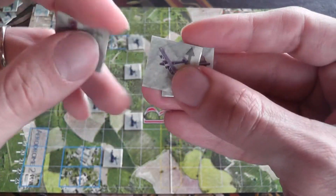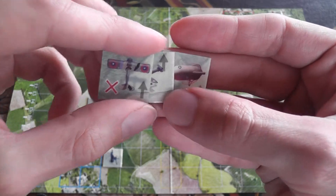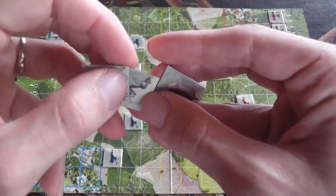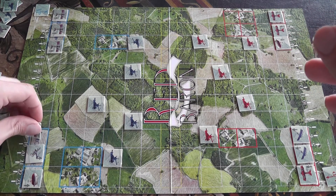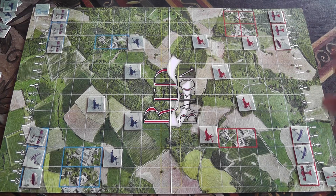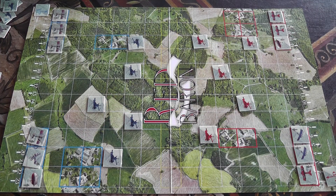At the beginning of the game, players choose the units they want to use. They can choose any mix — more fighters, more bombers, or only fighters. Any combination is fine. They choose secretly and then place them on the two areas at the sides of the map. Then each player takes his deck of maneuver cards and you're ready to start playing.